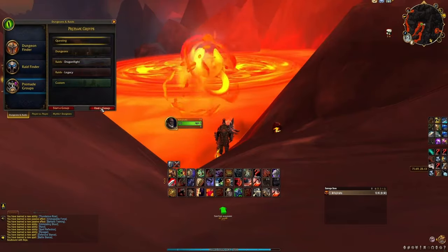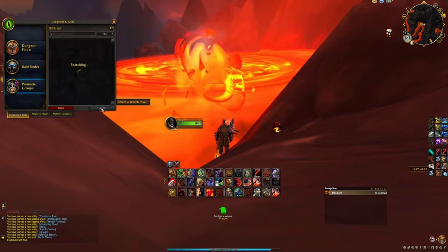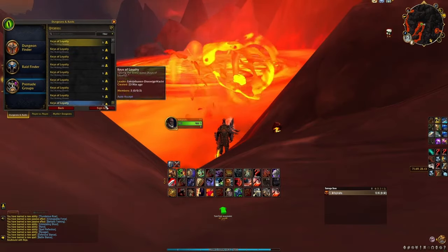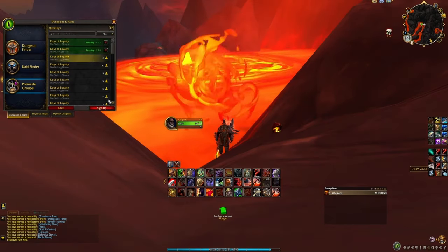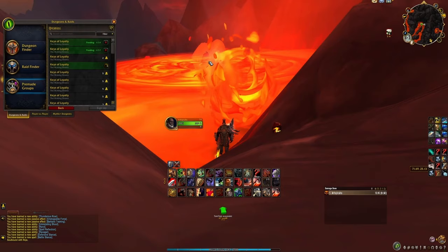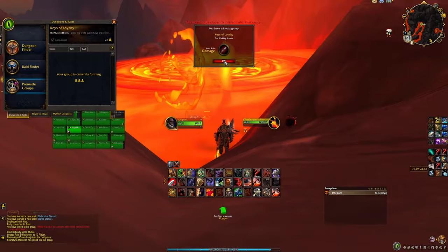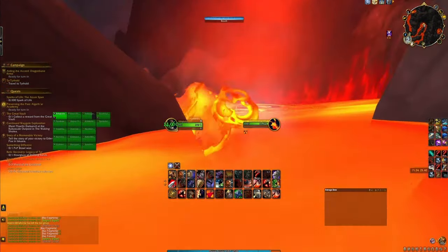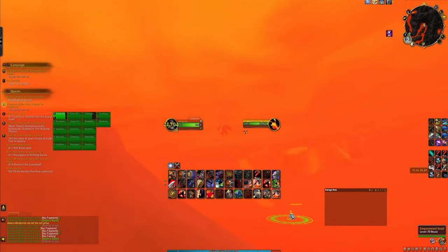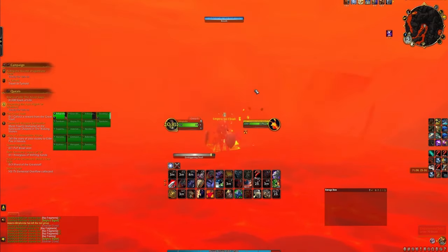Once you have your empty shell, head to this location in the Waking Shores. Here you'll find a lava pool, and in the middle of it is an empowered snail. If it's not up on your layer, I recommend using the Dungeon Finder tool to try and jump layers by joining a group — simply sign up for all the groups in the Waking Shores. Once you see the snail, get into the lava pool and interact with it. This will start a 20-second cast, and once finished, you'll get your mount straight into your mount journal.